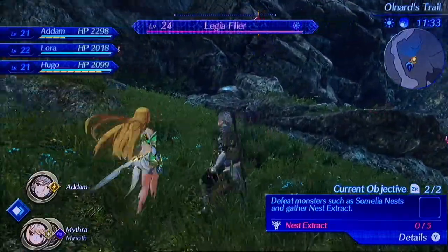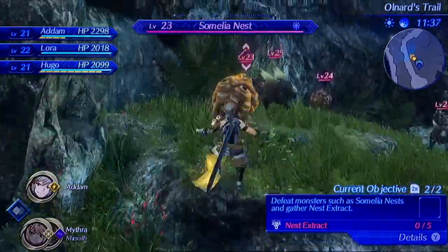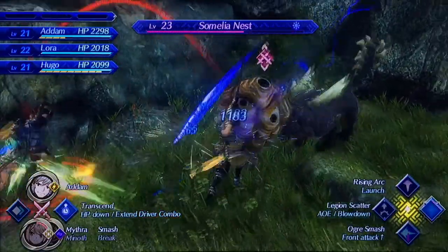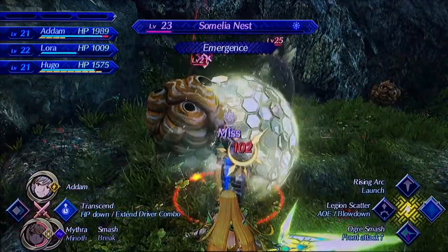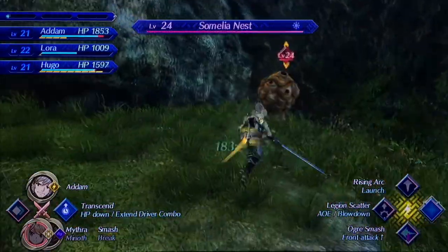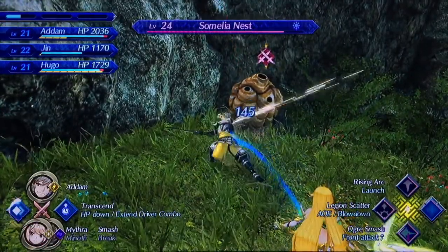Is this the right one? No, this is the Legia Flyer, so we're not going to attack it. There's the Sommelia nest — I'm going to take it out. I hope this creature is not going to come through the shuttle. We're not going to take down this creature, let's keep taking down the Sommelia nest.